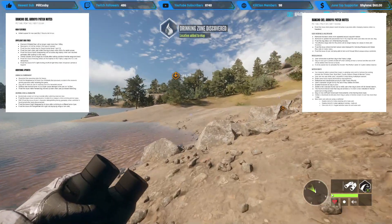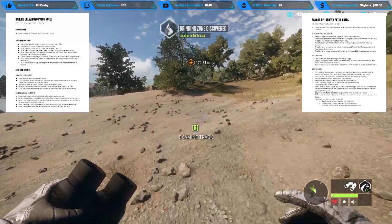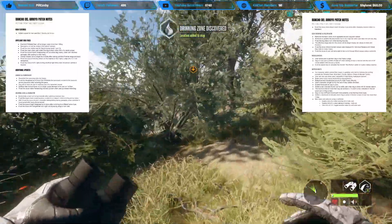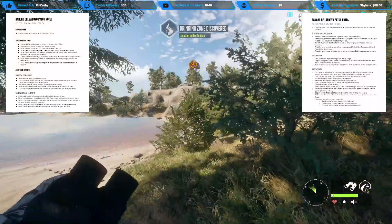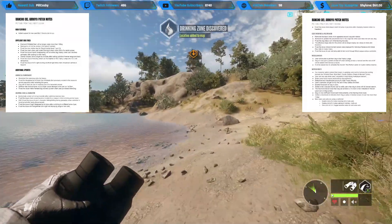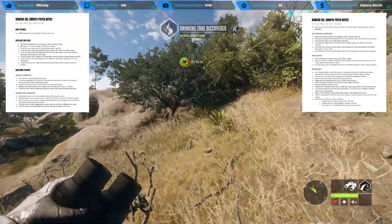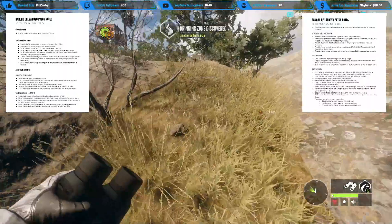Animal corpses will no longer be invisible after walking outside of render range and back - that's the render bug we're all aware of. That was a really gnarly bug especially for newer players; a lot of people lost some really good trophies because of that bug. Also fixed the issue of missing antlers on trophies in the trophy lodge, which pertained to the render bug as well. Note: it's not retroactive, so if anything in your lodge was already affected it will unfortunately still look like that.